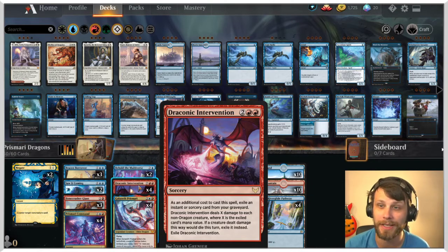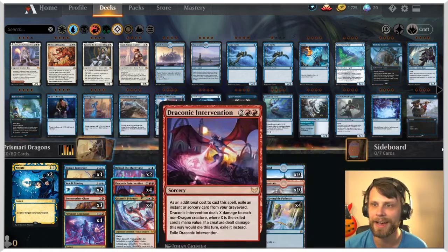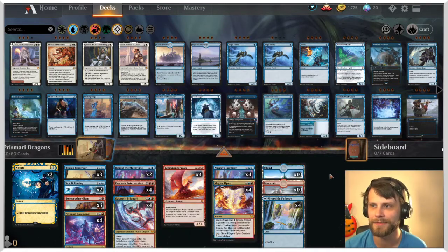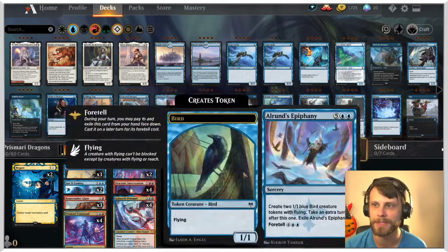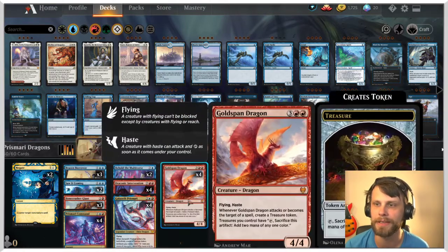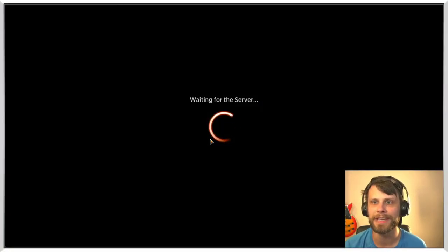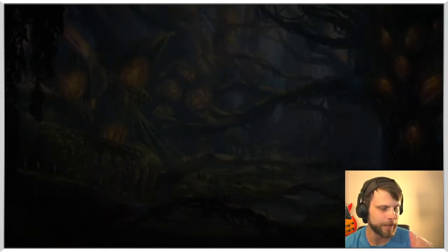Building those treasure tokens even more, Draconic Intervention gives us a way to sweep against non-dragon style decks, which hopefully hits a lot of things. It's a really interesting deck and I've had some very good fun with it. We're running a standard 24 lands despite having some really big cards in the deck, but we don't really need that many lands because we've got so many treasure tokens.